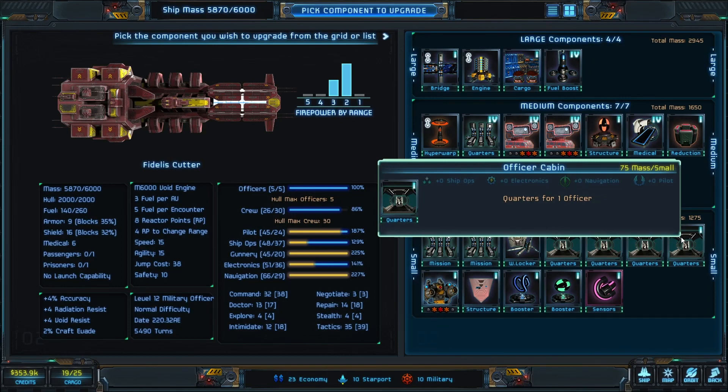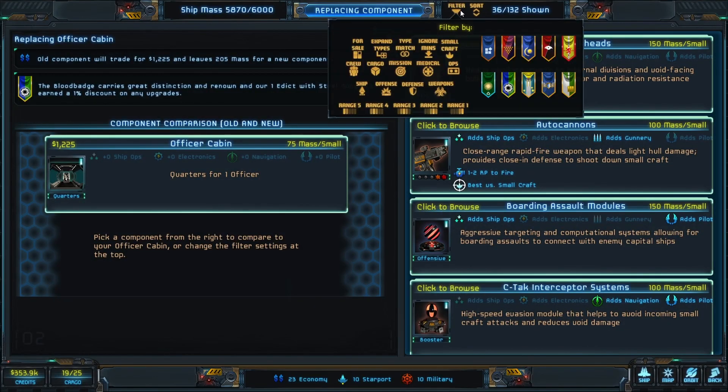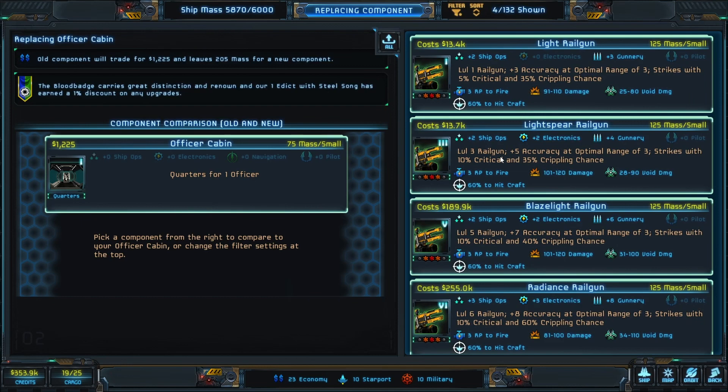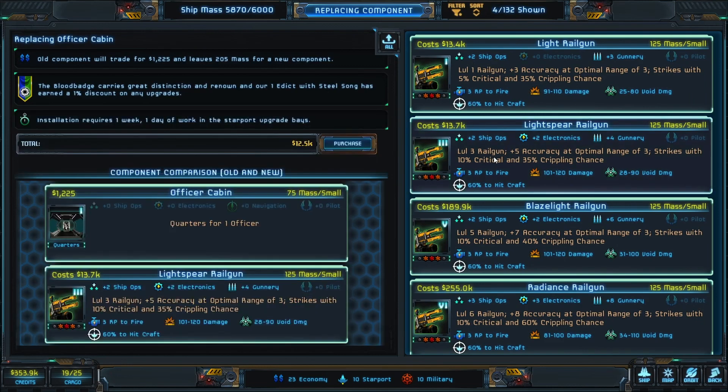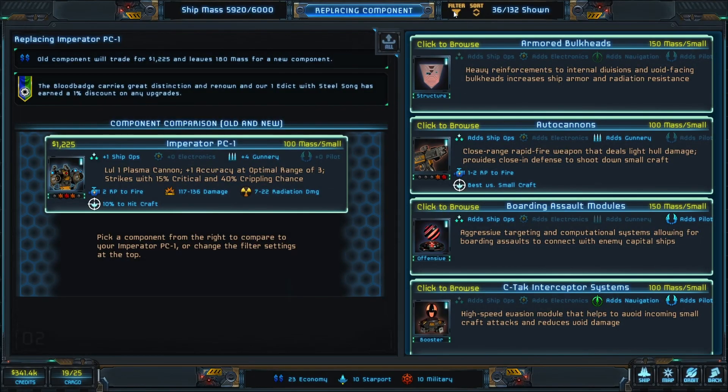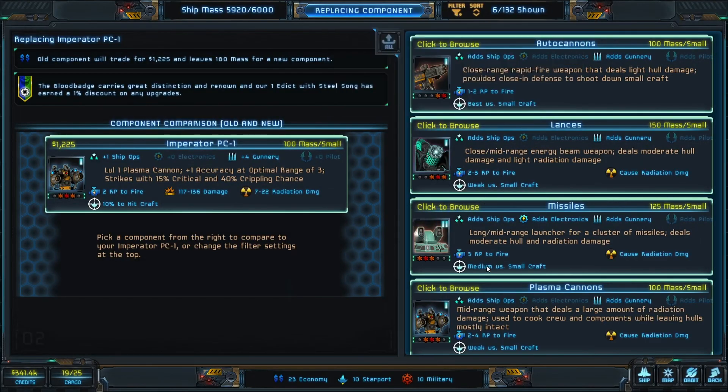Now I'm going to change the weapon configuration. We need a rail gun — 3 reactor points to fire. I'm not going to go expensive here because we don't have a lot of money — it's going to take a week and a day to install that. Then down here, we're going to replace the plasma cannons with a lance. The lance is a close mid-range energy weapon that deals moderate damage to the hull and light radiation damage. The plasma cannons are a mid-range weapon that deals a large amount of radiation damage, used to cook the crew while leaving hulls mostly intact. If you just want to do boarding, load it with plasma cannons, but we don't want to do that — we want hull damage.